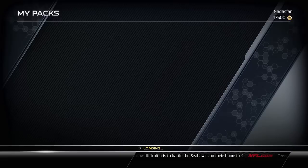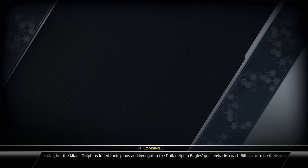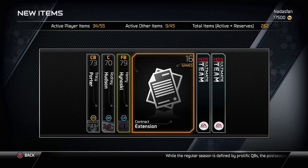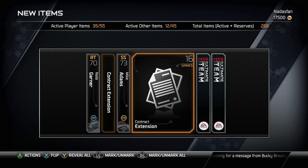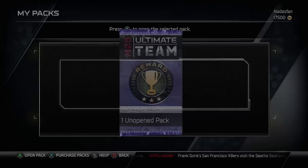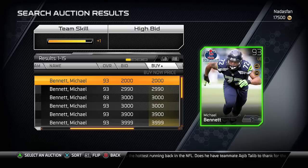Now it's time to open some loyalty packs. I'm not expecting a lot — mostly contracts that I can use for players I already have. You're going to find guys that are basically silver level or low golds. Chris Cook is considered a gold, but they're low golds, high silvers, and contracts. Opening all four — Tracy Porter, Henry Hainoski 79 overall fullback, Nate Garner, Mike Adams, Brandon Gibson. Pretty much worth the contracts and not a whole lot else.